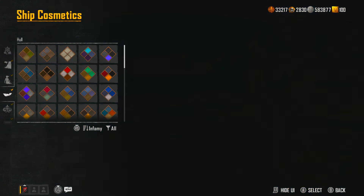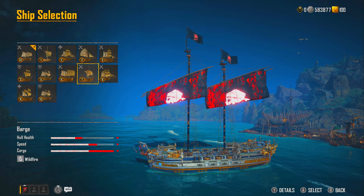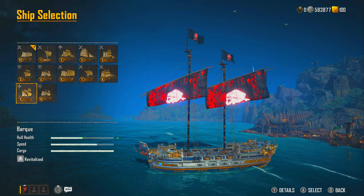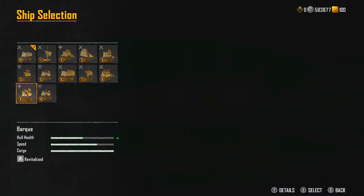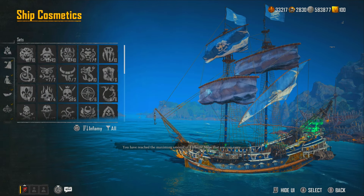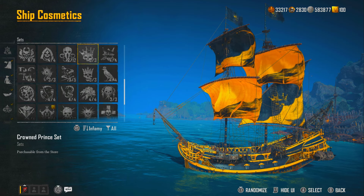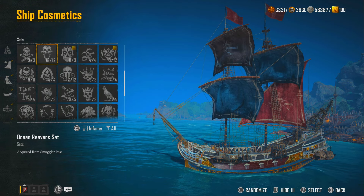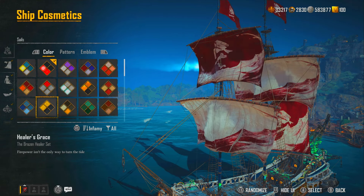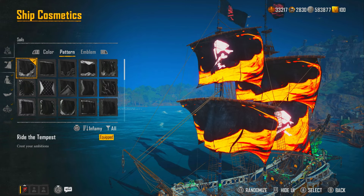Let's have a look at what it looks like on a different ship. Let's look on the bark. Going to ship cosmetics — this is what the red one looks like, and that's what it looks like if I change the pattern.